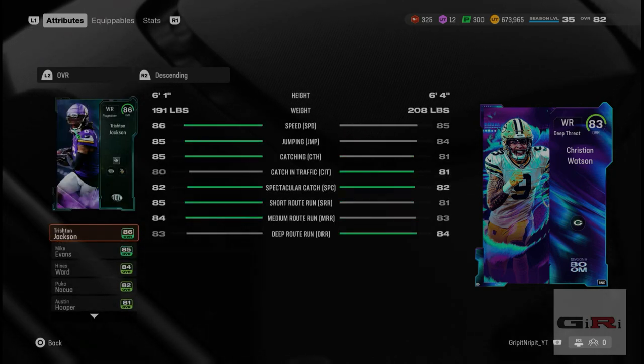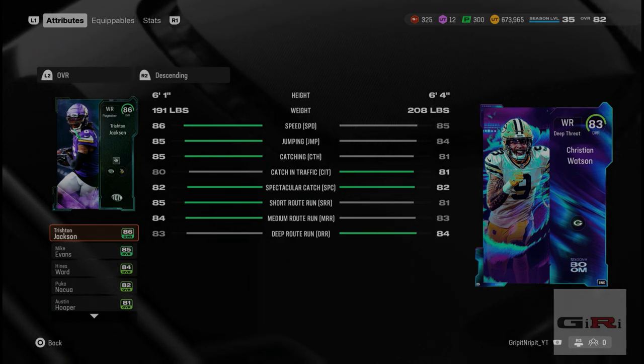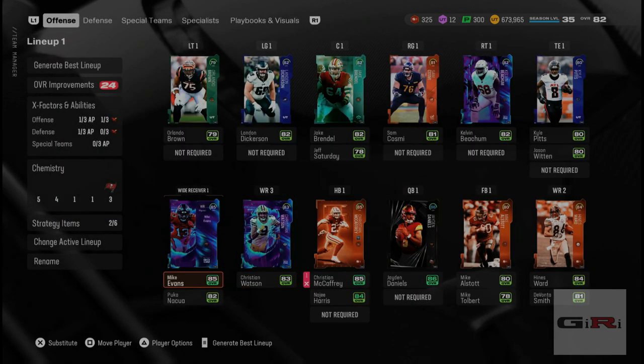You can see the difference between the two. The height, obviously — Christian Watson 6'4", Jackson 6'1" — but 86 speed, 85 short, 84 mid, 83 deep. So we're going to see if he can get behind the defense today.